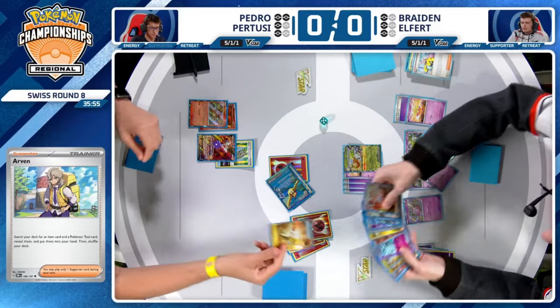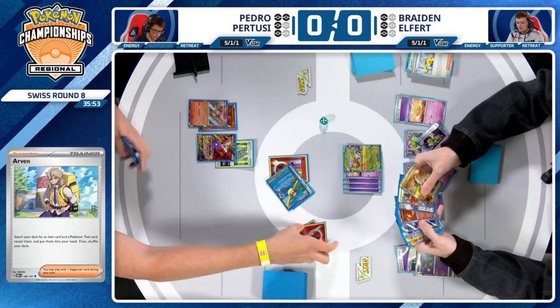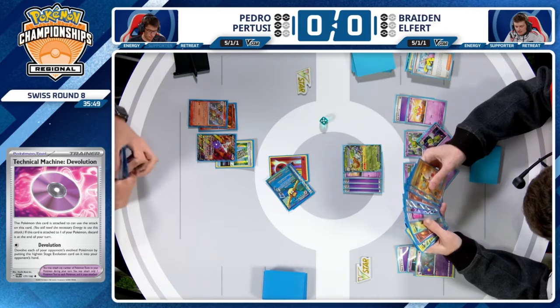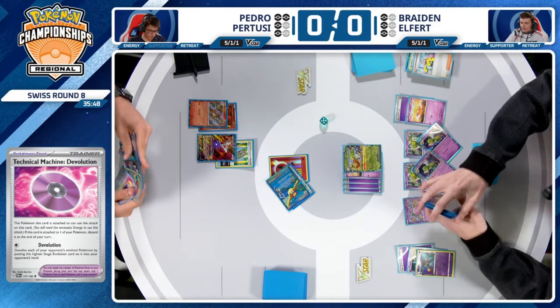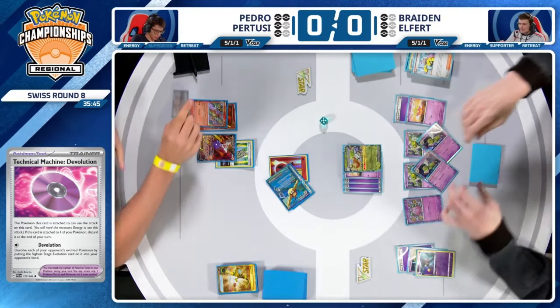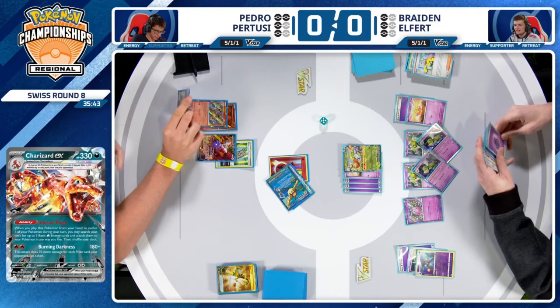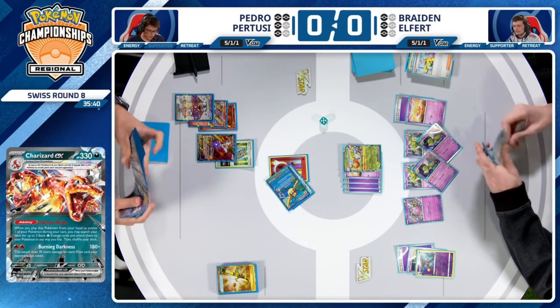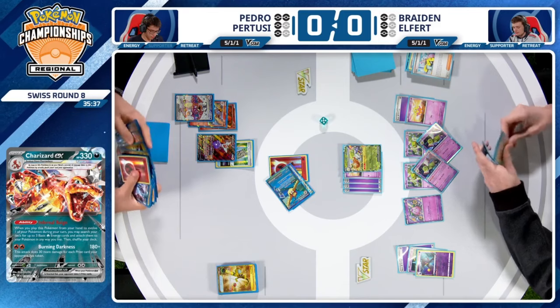If you throw a Charizard at the active Espathra, I'd be a little worried your opponent just finds a way to clear that out of play and then you have to make another Charizard next turn. Maybe Pedro is taking a risk, assuming he'll find the Radiant Charizard off the final two prize cards and allow him to do that.